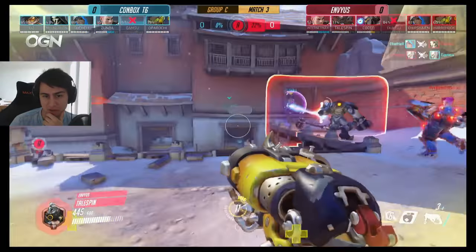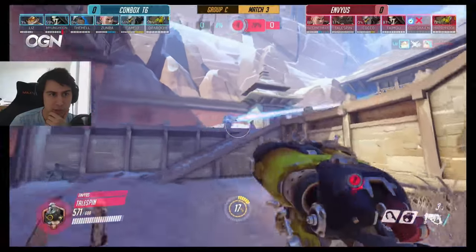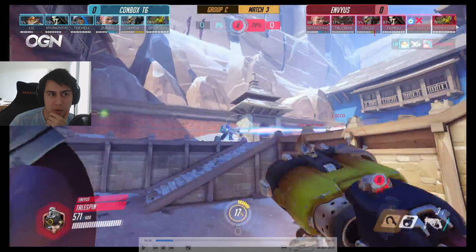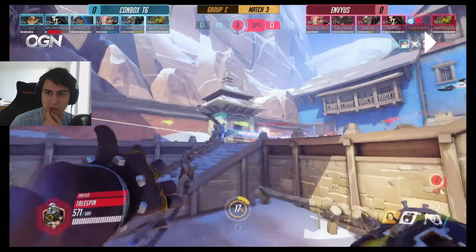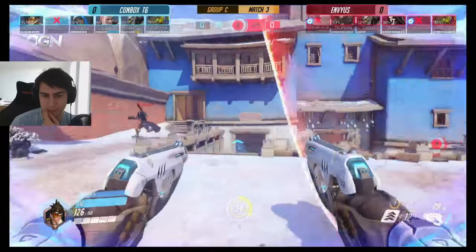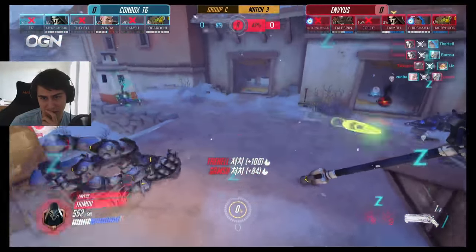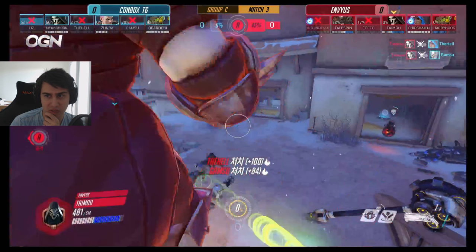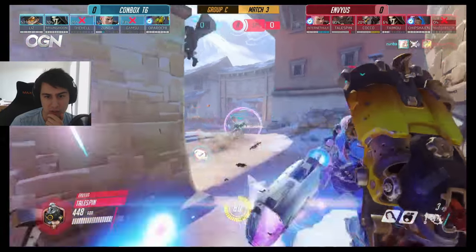We see the Road Hog's ability to pressure shields come into effect. Gamsu falls quickly because his shield just goes down. We see an early nano on the Reaper even without his ultimate - you can just nano Reaper to do a crazy amount of damage, and because he's doing more damage he charges his ult faster. This early nano to try to push is pretty good. Chips gets taken out by Liz's Tracer, then Tailspin takes down the Tracer. Because Chips died they couldn't use the nano right away, but because Taimu is doing a lot of damage he gets his ult and uses it immediately to win the fight. Then it's just cleanup time.